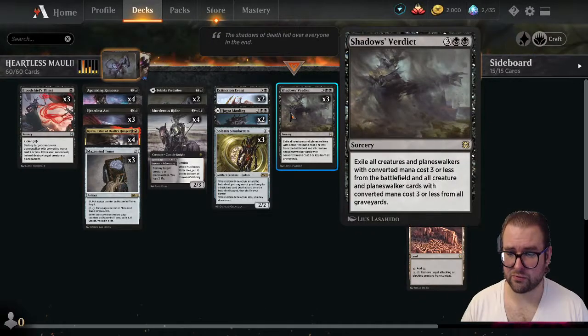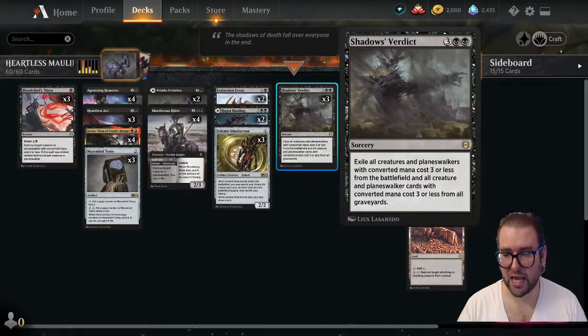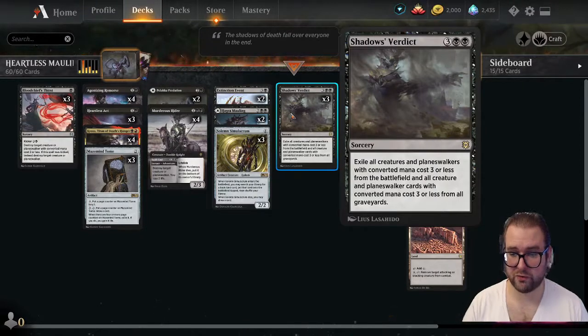On the five-drop, we have three copies of Shadows' Verdict. At sorcery speed, exile all creatures and planeswalkers with converted mana cost three or less from the battlefield, and all creature and planeswalker cards with converted mana cost three or less from all graveyards.